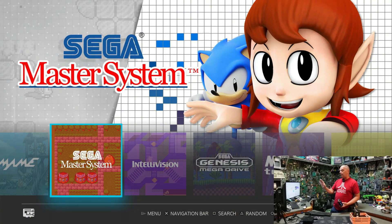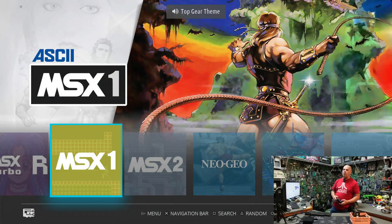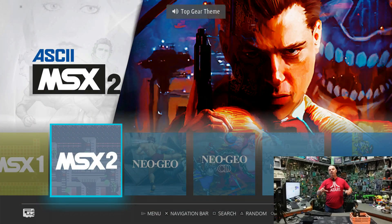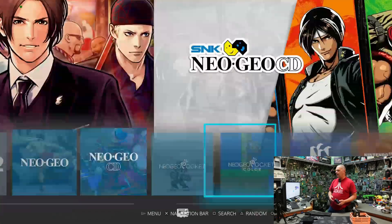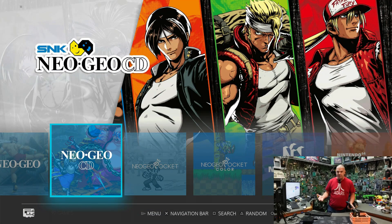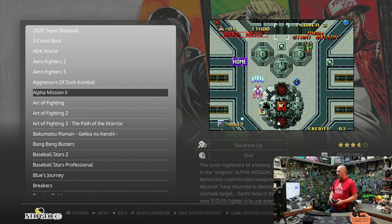All of the Sega systems are on here — here's your Master System. Intellivision. Sega Mega Drive. MSX1, MSX Turbo, and MSX2 — these are all the MSX series from Europe; they're actually little computers. Neo Geo, Neo Geo CD — these were arcade games, so your big fighting games are what you're looking for there, but they also have tons of sports games, 2D shooters, and platformers. Neo Geo Pocket and Neo Geo Pocket Color — these are impossible to find anymore.